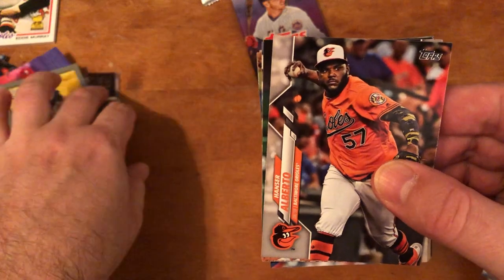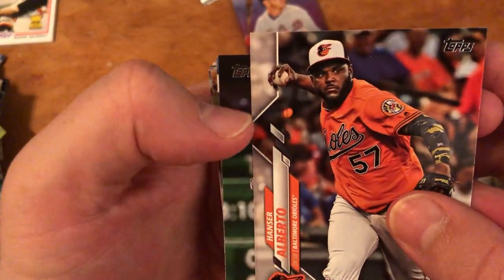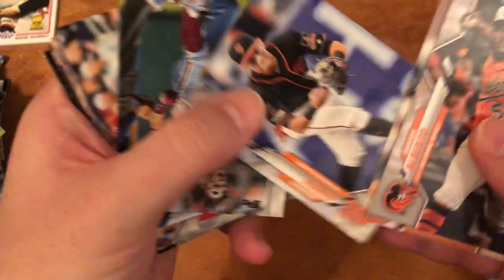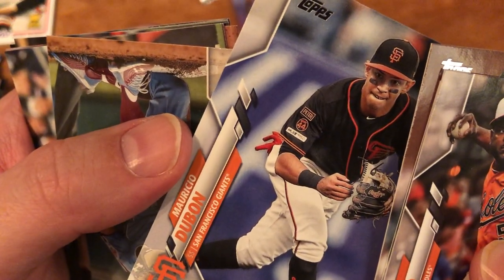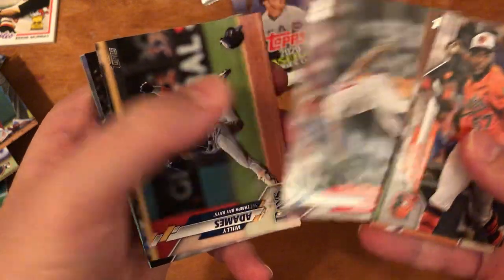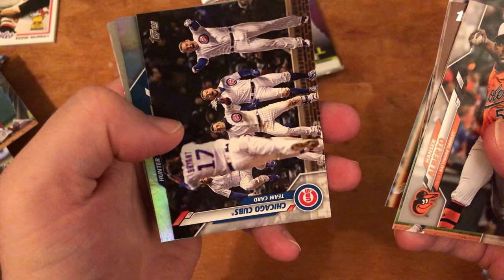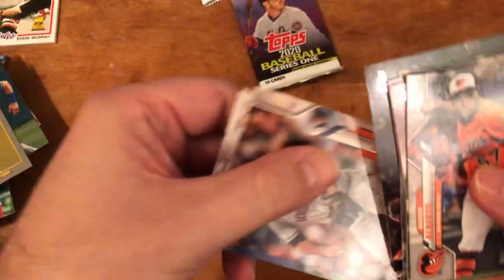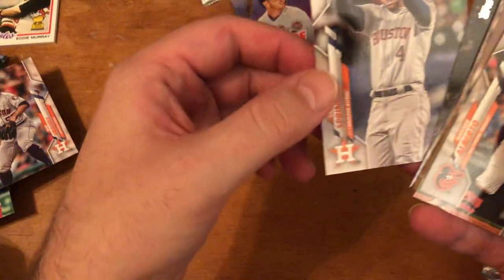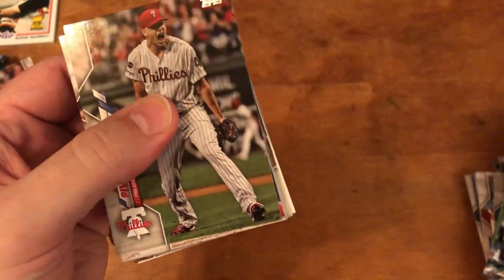Hanser Alberto, Michael Conforto, Anthony Rizzo, Jeff Samardzija. Mauricio Dubon rookie card, Bryce Harper, CJ Cron, Aaron Nola, Willy Adams, Chicago Cubs team card, Hunter Dozier Rainbow Foil, Trey Mancini Turkey Red. Jose Urquidy — however you say it. George Springer — we've already talked about him and the Astros, enough about them.